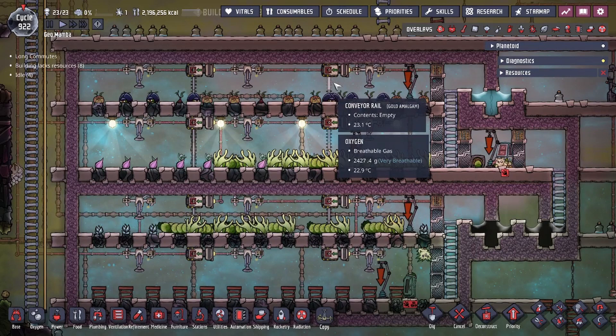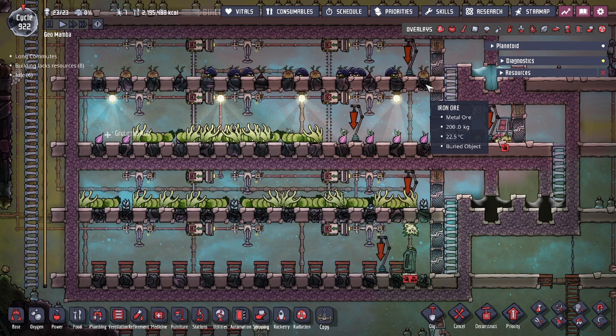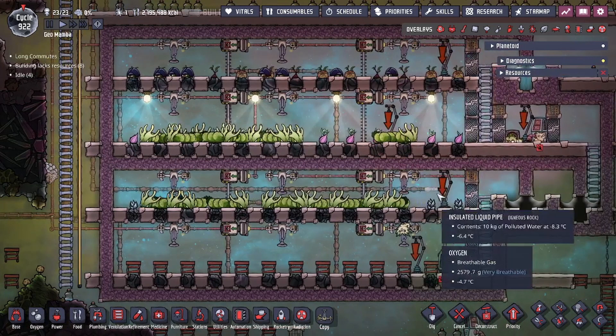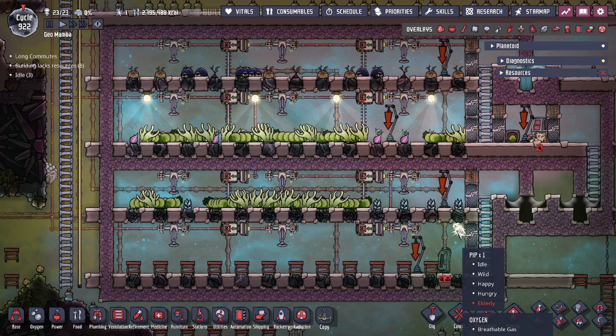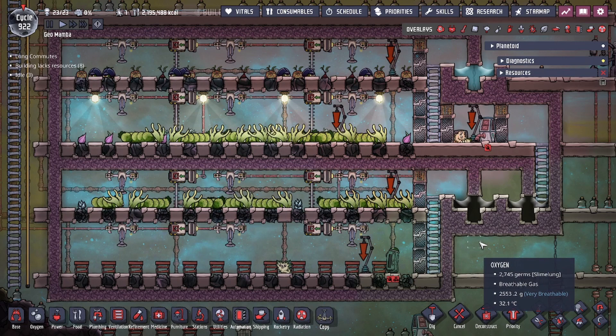Sometimes a grub grub might lay a sweetle egg, in which case we just relocate it to the top. We created these natural tiles using the deconstructing door method — I'll link that in the description. If you're having trouble setting up natural tiles or want to place tiles on top of an existing natural layout, we'll also link a video on how to generate natural tiles the easiest way. That covers the wild farm — if you have any questions about this design leave a comment below, and don't forget to like and subscribe!